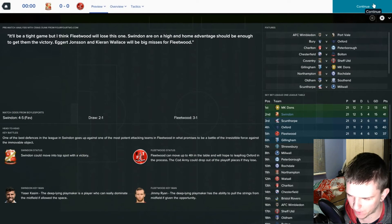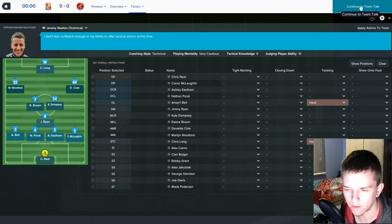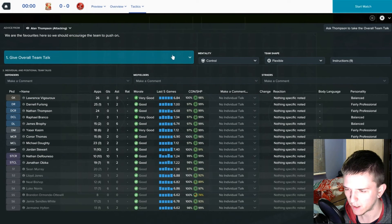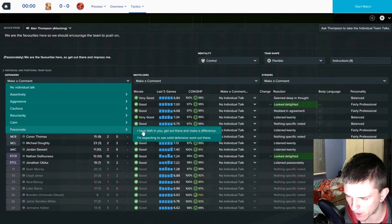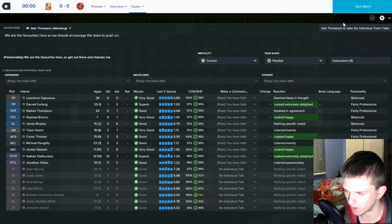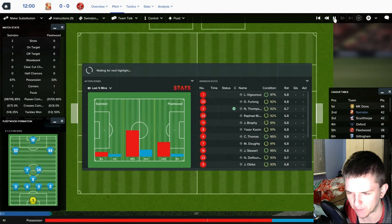Fleetwood Town are fifth so this will be a hard one. They're playing a 4-1-2-3 with Neil, Bell, Pond, Easton, McLaughlin, Ryan, Brown, Dempsey, Walford, Cole, and Long. No players I immediately recognise. We are the favourites. I decide to play fluid rather than structured to get people involved.